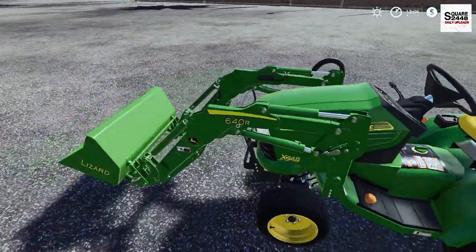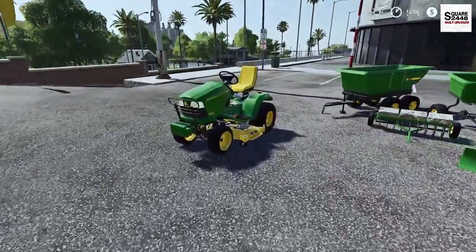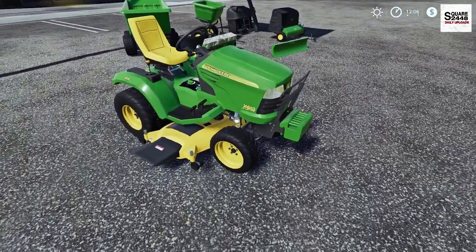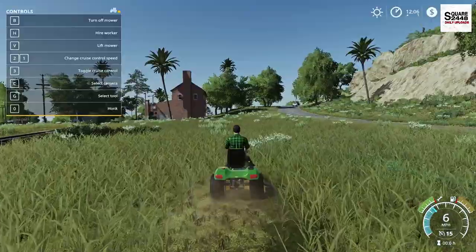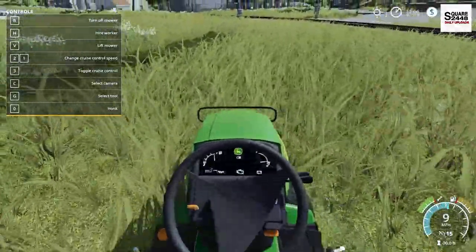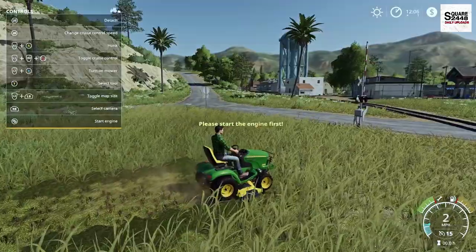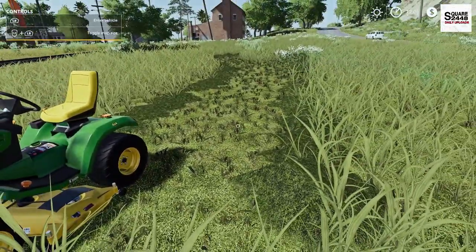I can't wait to feature this in a ton of videos — we're going to be putting this to work in so many different ways. Let's go over to a patch of grass and try out the mower. With the mower you have to lower it and get it turned on. It looks like we have a side discharge on it. This thing has a really nice quality ride, it's a one-meter mowing width, and it does the job pretty well.